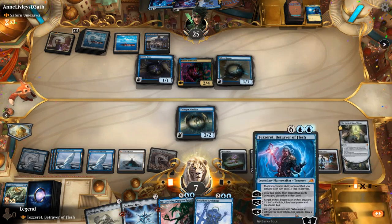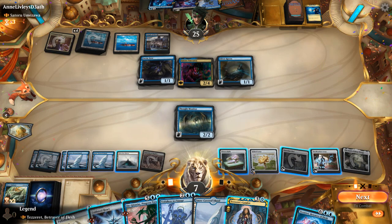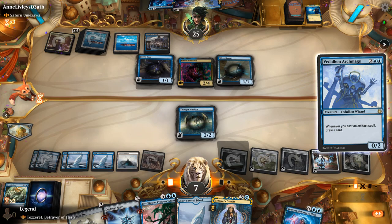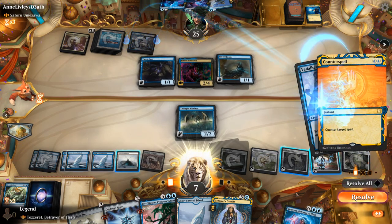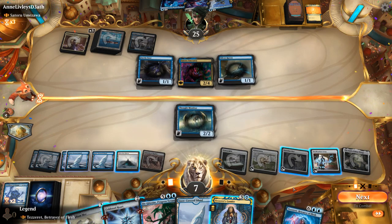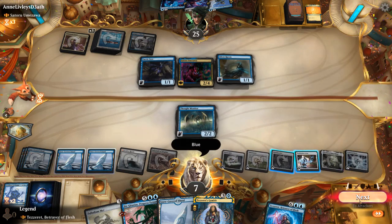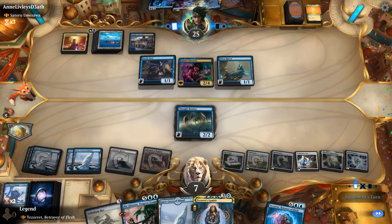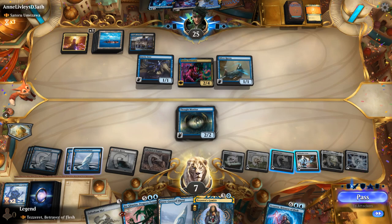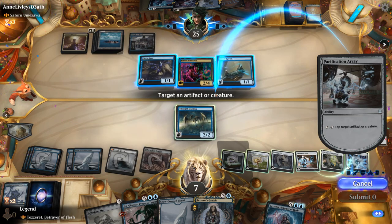We activate Deck of Many Things first to draw two, finding Tezeret's Gambit — not what we want right now. We go Archmage, Cold Steelheart, and still use Array. We try to counter their plays if needed. In combat, Array taps down Umezawa, and Thought Monitor can block another flyer. They're unlikely to want to Ninjutsu with Umezawa since it's expensive to replay. They use Ninjutsu to bring in a Silencer.